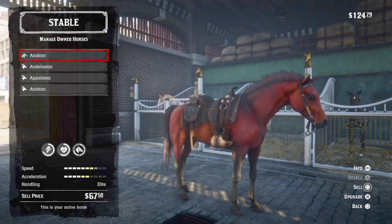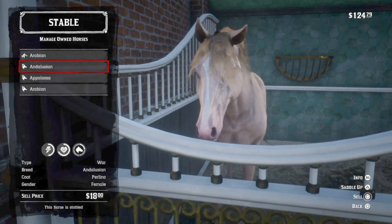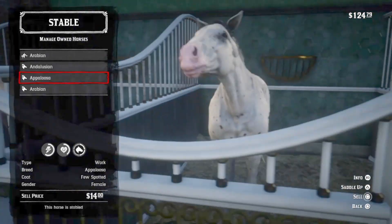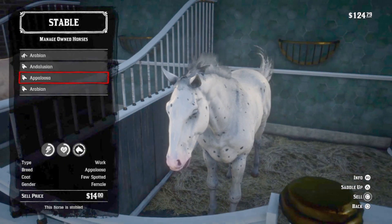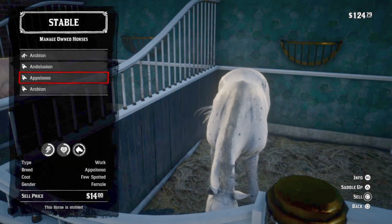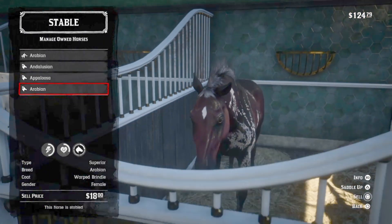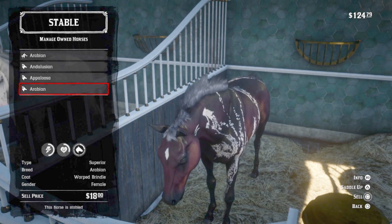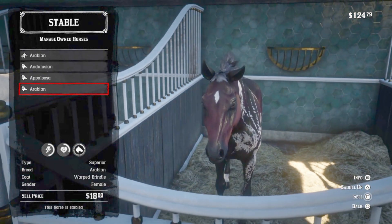So we have the Red Chestnut Arabian, probably my new favorite Arabian. And then we have the Perlino Andalusian, who might be my new favorite all-around horse for missions and hunting. And here's the elusive few-spot Appaloosa — let's take a moment to admire how clean that stable is, and that cage thing in the back, I think that's where they put the straw. You just know horses must love this stable. And finally, the Warped Brindle Arabian, who I would have to rank as my least favorite Arabian. I'm not loving the coat, but don't tell her that — she's still an Arabian, she's still an elite horse.